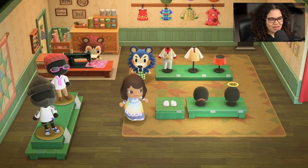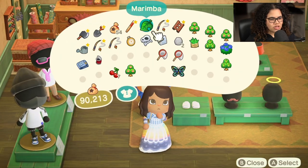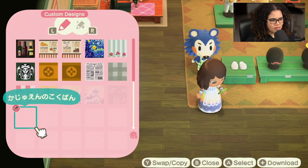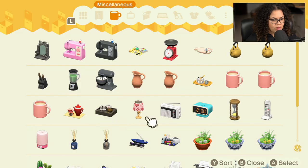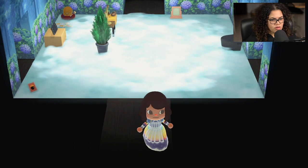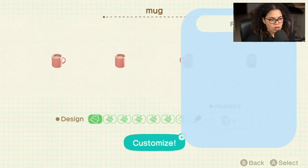She's so cute! So let's check and see — do we get the pattern? Where is it? I know that I can change a table lamp, so I'm going to grab that and see if I can change this mug too. Let's try it, we'll see what we get. Pattern — whoa, whoa!